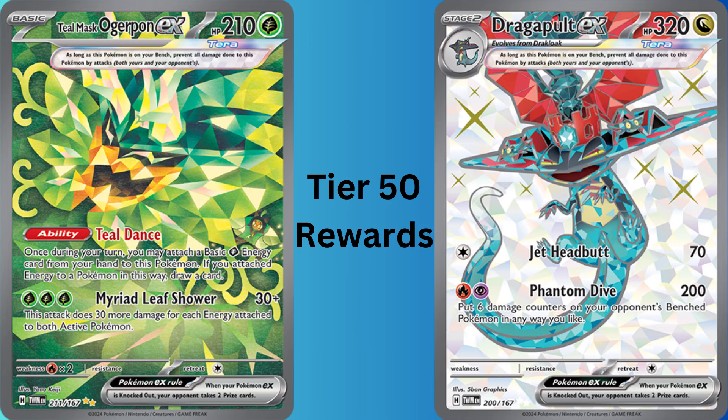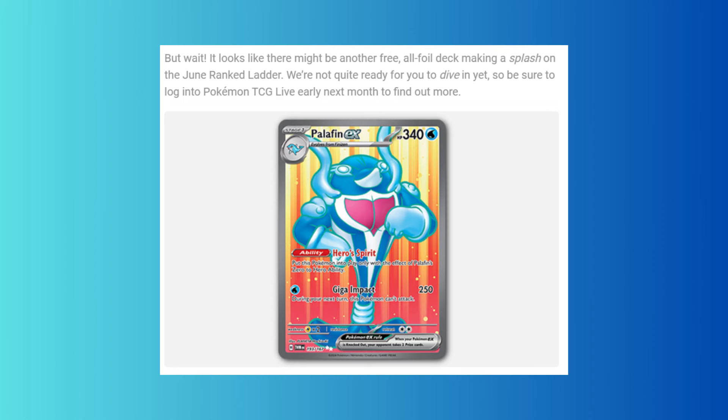By reaching tier 50 of the Battle Pass, you'll receive another copy of the Ogrepon EX from the Basic Battle Pass, with another copy of Dragapult EX on the Premium Pass. And if you thought the free decks ended there, guess again — when the June 2024 Rank Ladder begins in the first week of June, we'll be getting an all-foil Palafin EX deck as well. They only gave us a teaser with no real information, so stay tuned for more details.